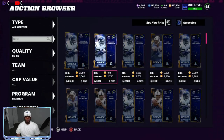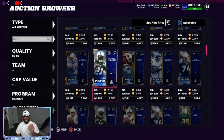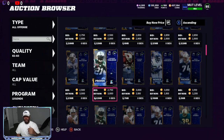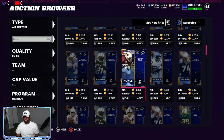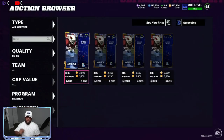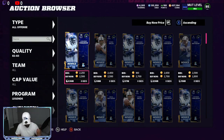Next, come down to the 83 overalls and try to find the best price possible. In the first three rows right here, you can see 3,000 and 3,100. You can find better prices, but this is not a bad price. 2,600 or 2,700 is usually what you want to snipe for or lower, but 3,000 and 3,100 are very good prices on this filter. You can go between all positions doing the same method. The 85 overalls you need one, the 83s you need three, and the 80 overalls you need four.